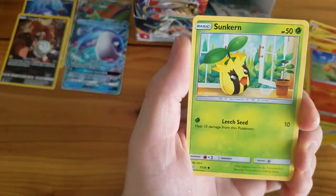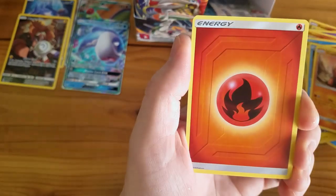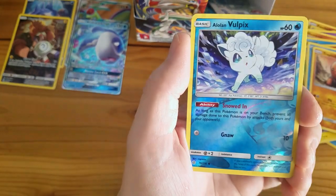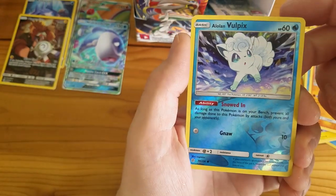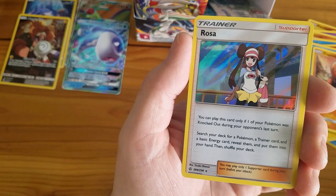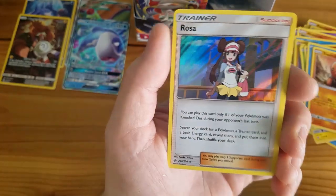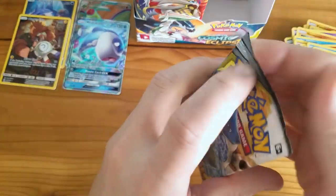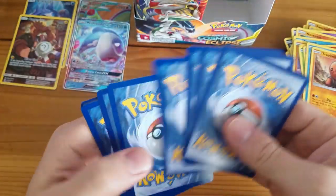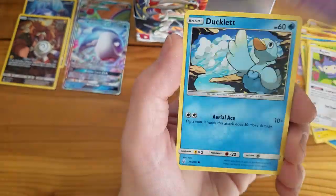Ponyta, Sunkern, Cosmog, Psyduck, Trapinch, Fire Energy, Curlia, Roller Skater, a Clefairy, Alolan Vulpix Reverse Holo to go with the Alolan Ninetales — nice! And a Rosa Holo Rare Trainer card.